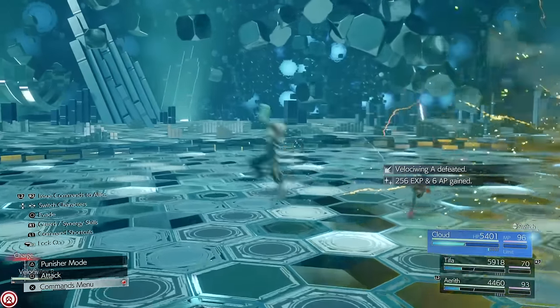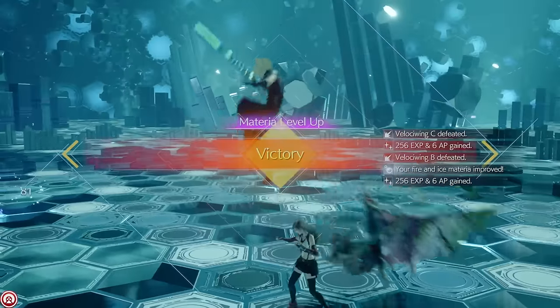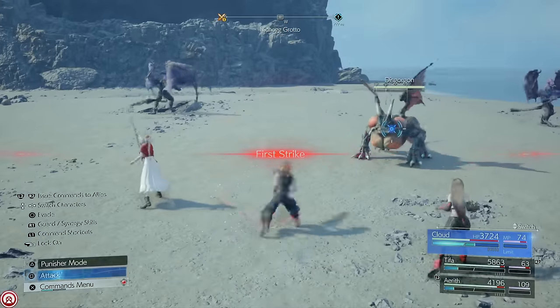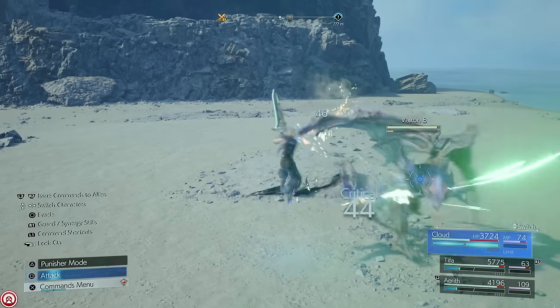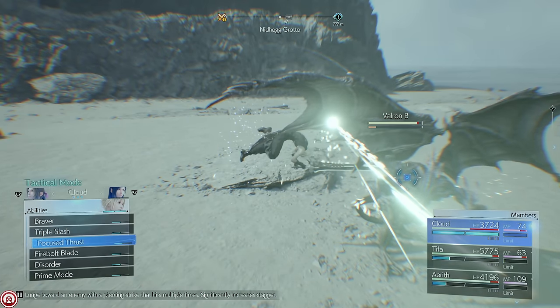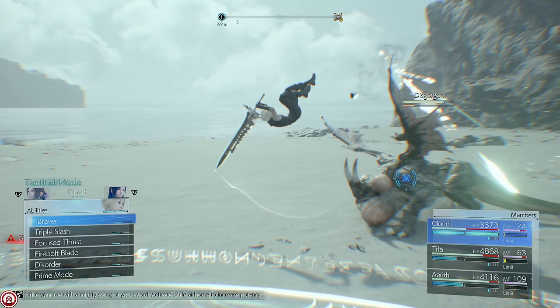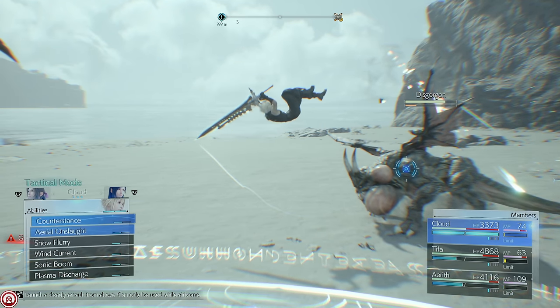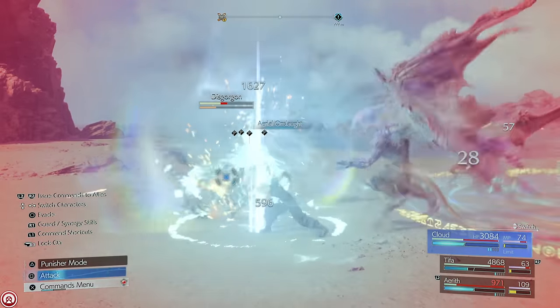Before we end the video, here are a few quick extra tips. Tip number one: if you want to get into the air quickly with Cloud, dodge, then immediately hold down the attack button and you'll lunge into the air towards your target. This works not only for air combos, but if you hit the dodge button while in the air — as long as you don't get hit — you can continue to stay in the air as long as possible. There are also a few abilities you can only use in the air.